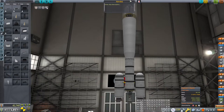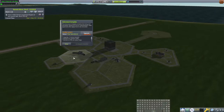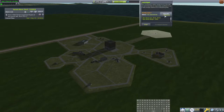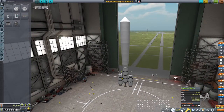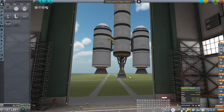Considering upgrading the VAB to increase part count. The upgrade massively improves building capabilities. Currently at 44 parts — only enough room for a few more. At 43 parts with three more to spare. This design isn't working; too many parts. Going to drop one of the Onion return pods.